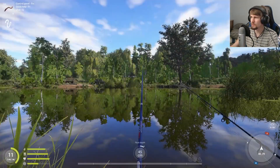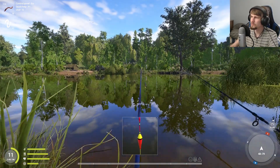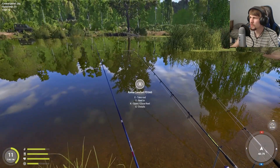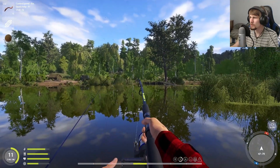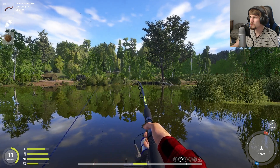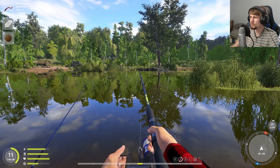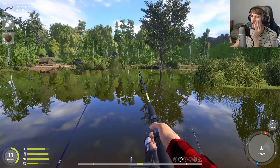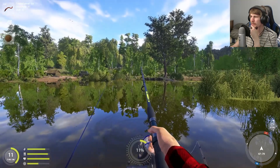That looks like it has to be the float rod with something. I swear, it looks like there should be something stuck on there, but the tip's not really bent forward that much. There we go. What's interesting is I need to increase the friction brake. I think I was just dragging along the ground there now that it's coming in. That's all it was — I acted a bit too early on that. We'll toss it back out and let it do its thing.